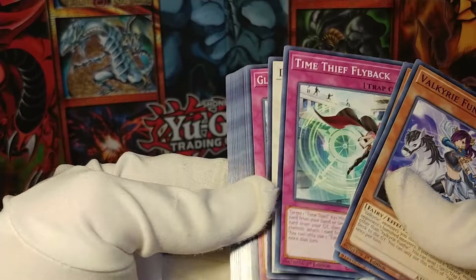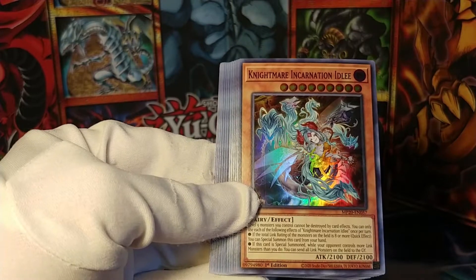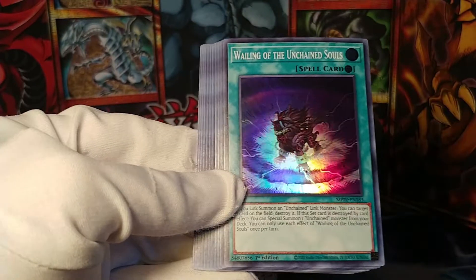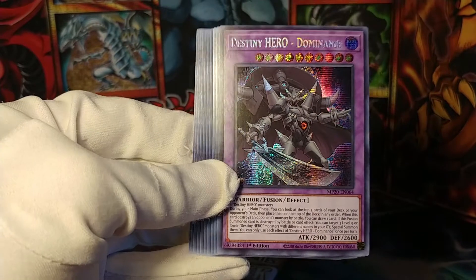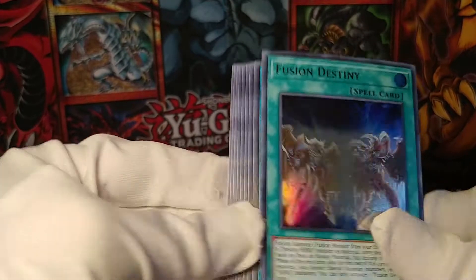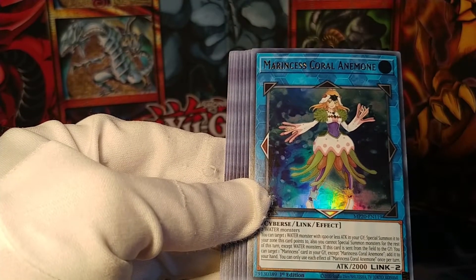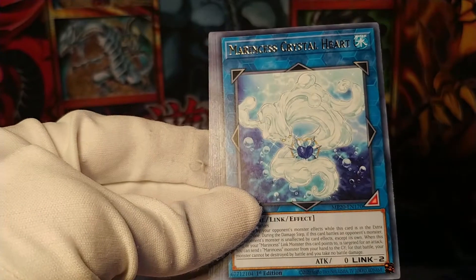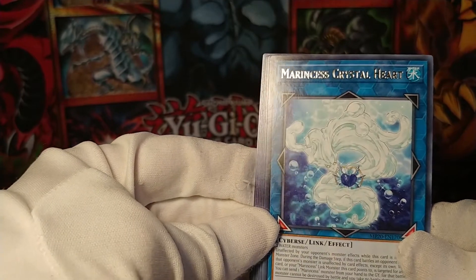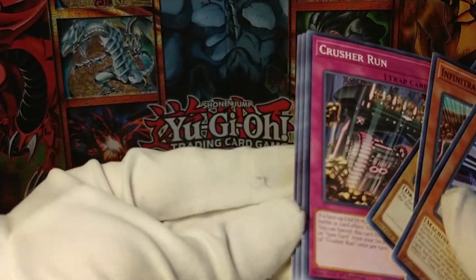Valkyrie Fünfte — how about you show me the cards I'm actually wanting to open? Nightmare Incarnation, Wailing of the Unchained Souls, and right here is Destiny Hero Dominance, followed by Fusion Destiny, and Marincess Coral Anemone. I don't know if we got the Anemone before — it's not one I've recognized. We've also got another Marincess, the Crystal Heart. Then Time Thief, Infinitrax, Guard Dragons, Crusher Run, among other things.